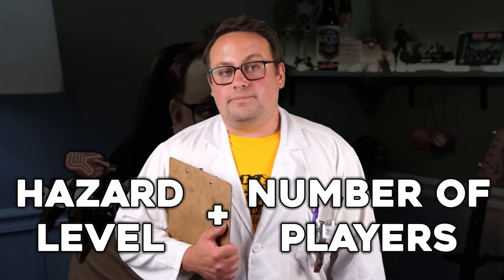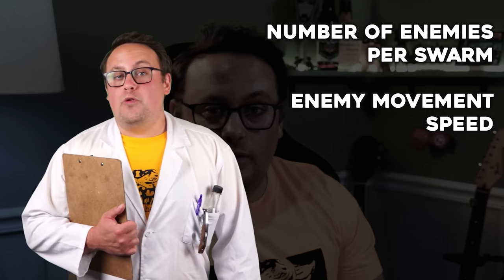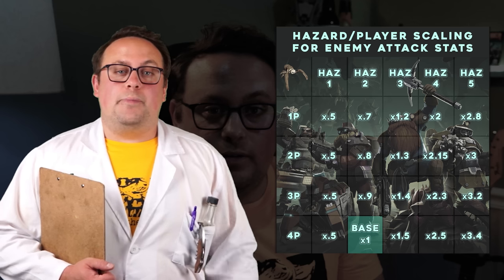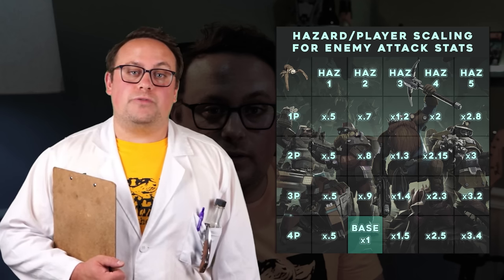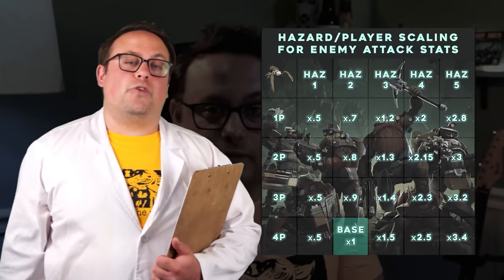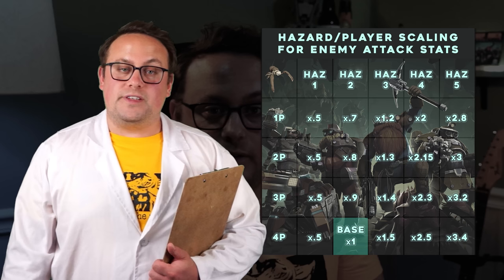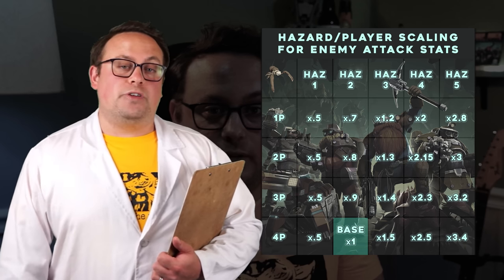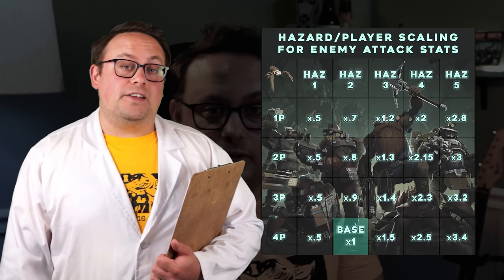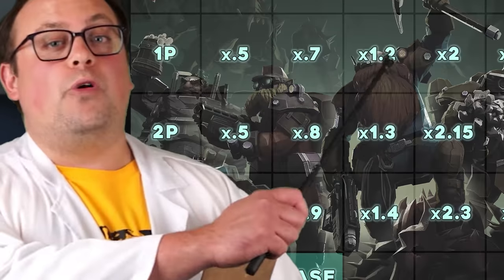Difficulty in Deep Rock Galactic scales based on hazard level and the number of people you're playing with. This determines everything from the number of enemies per spawn, enemy movement speed, and enemy attack and resistance stats. Base stats in DRG refer to hazard level 2 with four players, and everything scales from there. So if you normally play hazard 4 with three friends, take the base damage stat and multiply it by 2.5. Or if you normally play hazard 3 by yourself, take that same number and multiply it by 1.2. Enemy HP scales based on the size of the enemy — the DRG wiki has a great chart for this, linked in the description.